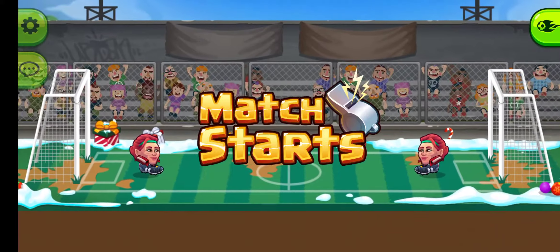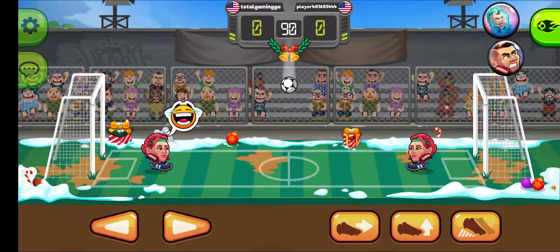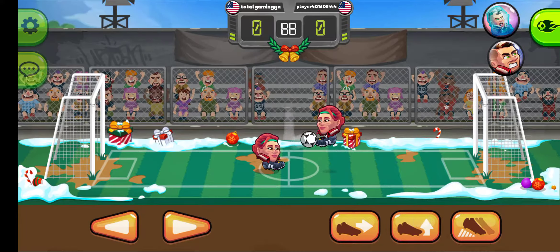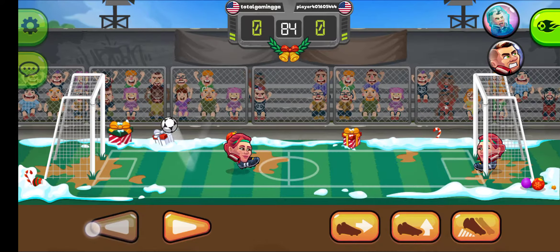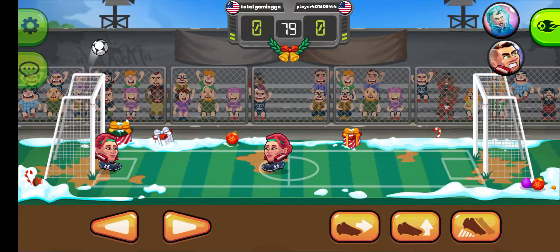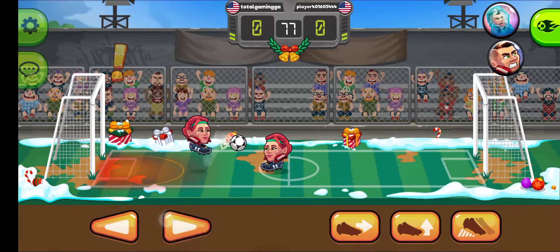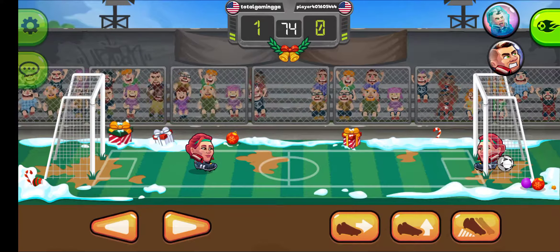Both players take to the pitch with victory in their sights. With the kickoff, the match has begun. The ball is never in one place — both players are fighting for it. What a bad shot that was. Bounced off the goal post. She is going to receive a yellow card if she keeps on doing that. The goal came with a brilliant header.